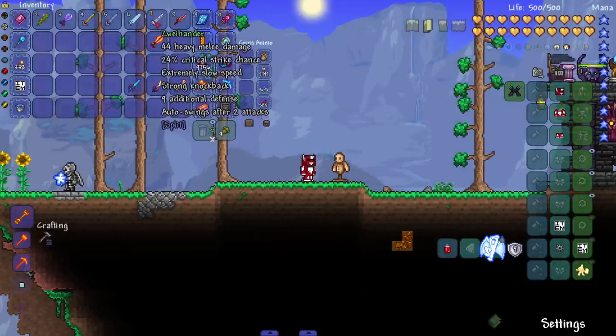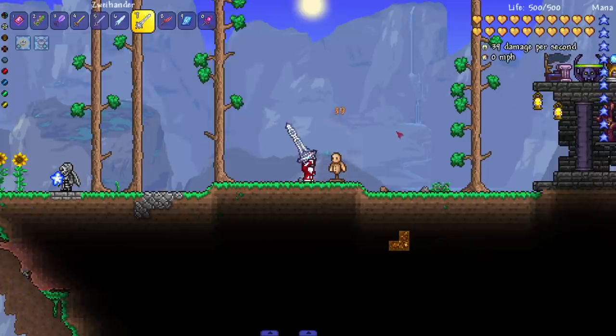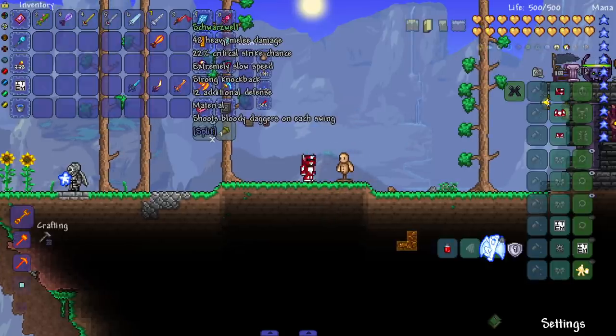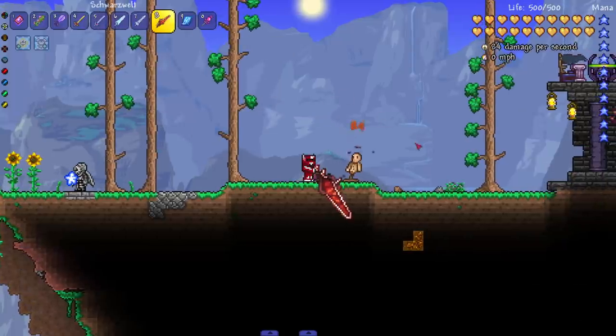The Y-hander — there are a lot of Dark Souls references in this mod, which I love. It auto-swings after two attacks: tap left click and then hold to get the auto swing going. Last of the pre-hardmode heavy swords, the Schwarzwelt gives a bunch of defense and shoots bloody daggers on each swing.